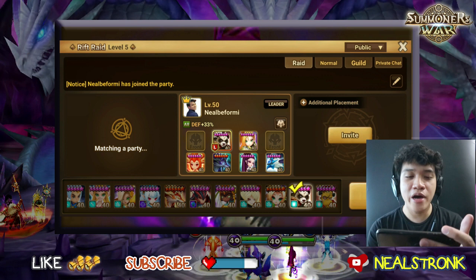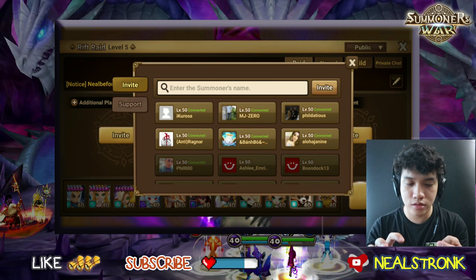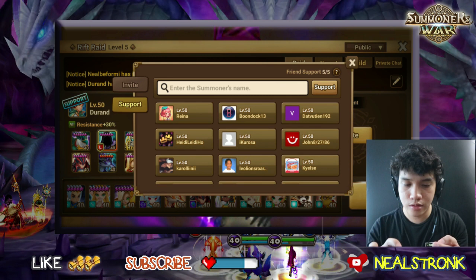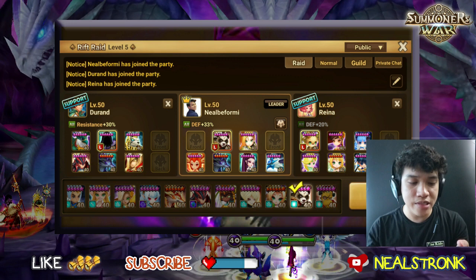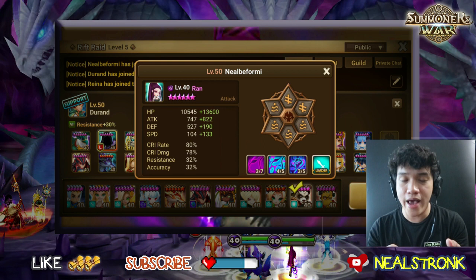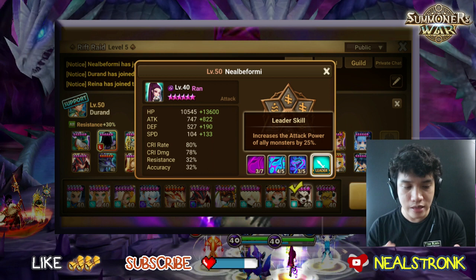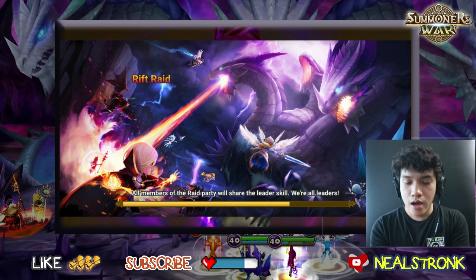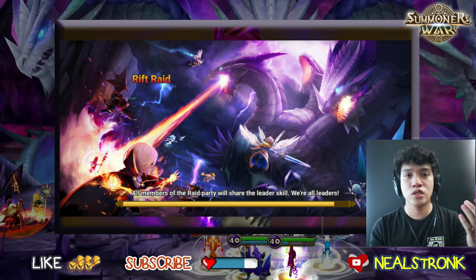We'll use the resistance and defense supports available. Since we already have defense and resistance buffs, we mainly just need crit rate, attack power, or speed. We'll choose Ran as our attack power lead — she gives 25% attack power boost to all units. I've already tried Ran on R5 and it's working really well, because she absorbs so much attack bar that the boss can't even get a hit in.